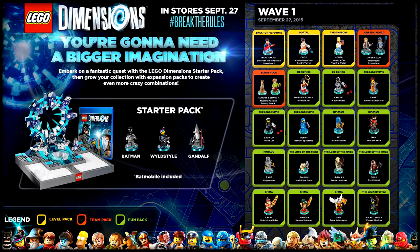There are additional figures you can acquire, and they come in 3 different forms: level packs, team packs, and fun packs. The things color-coded in yellow boxes are the level packs — those are going to be the most expensive of the bunch. For Wave 1, we have the Back to the Future level pack featuring Marty McFly, the Portal level pack, and the Simpsons level pack.